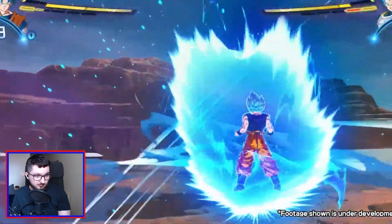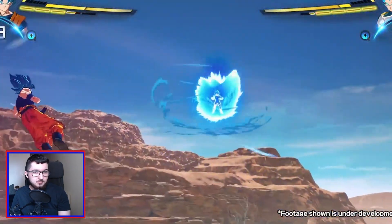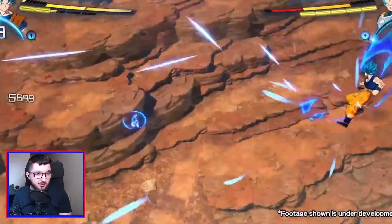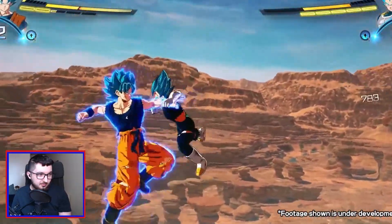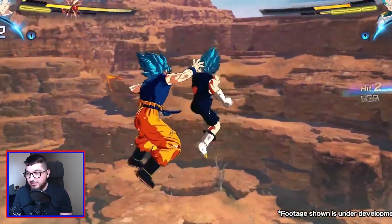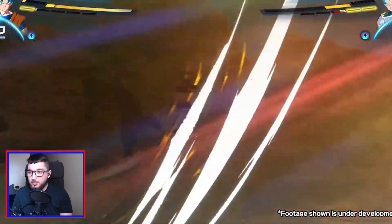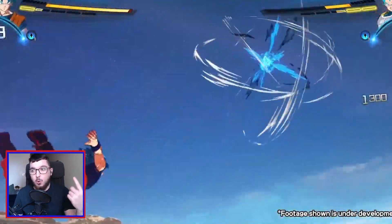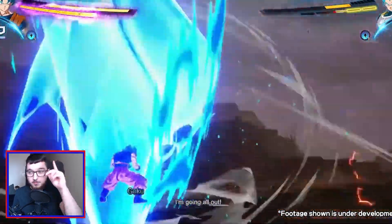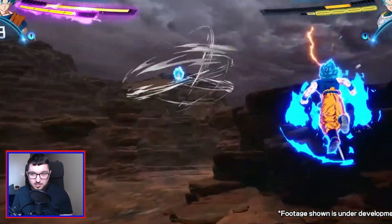I'm still unsure what the character icons are on the top left and top right. Perhaps that means they can still ascend upwards — those are their current transformation options, maybe. They can go up. I know in Tenkaichi 2 and 3, you can either go up to transform, or go right to do like a fusion.